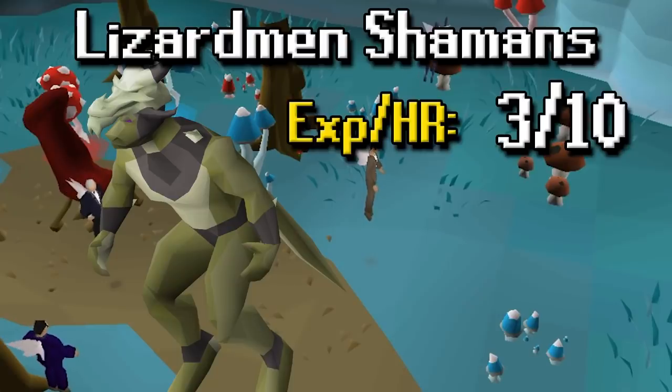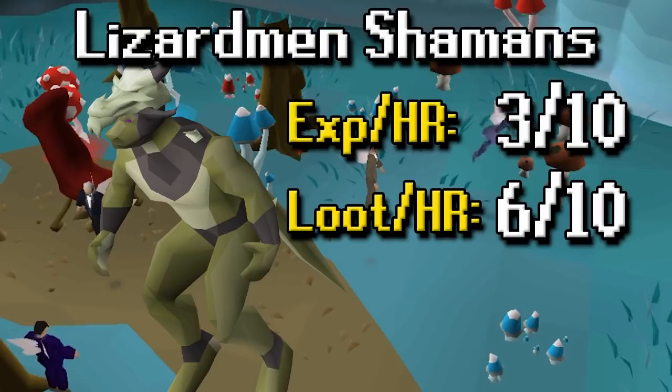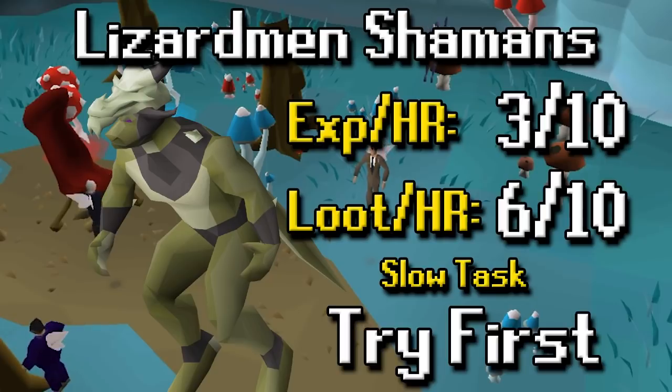For Lizardman Shamans, XP per hour is a 3 out of 10 — nothing too great but not too bad either. Loot per hour is somewhat decent but it is a slow task, and you usually get a lot of these assigned. The killing method isn't going to be too speedy, so I'd recommend trying it out. Right now the Dragon Warhammer is at an all-time low — around 20 to 25 mil at the moment — so it's not as enticing as it used to be when it was 60 mil.